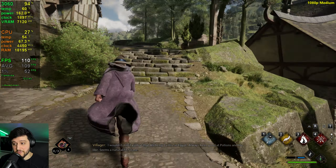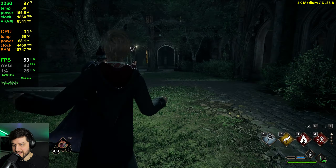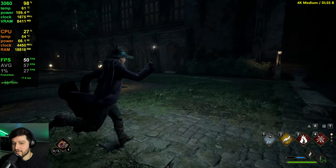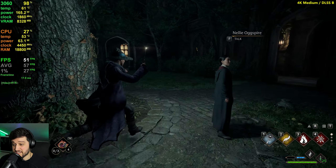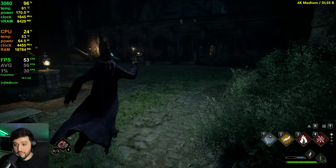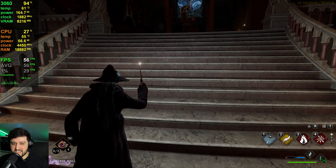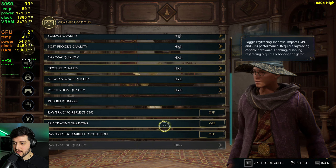I'm going to try DLSS Balanced at 4K because I played my 3060 Ti a lot at 4K using Balanced DLSS in older titles and it looked quite good. It seems to only give us like 6-10 more frames per second at times, which is not that impressive — I was expecting a bit more from Balanced DLSS. Still dropping into the 50s and still stuttering a lot. The lower your FPS in this area, the more it stutters. It is possible to play like this but I wouldn't recommend it.